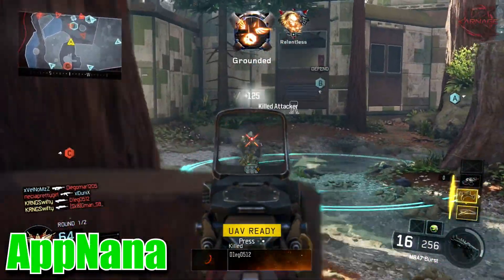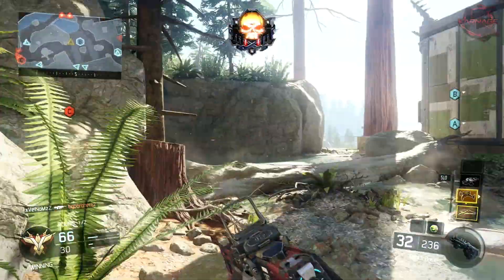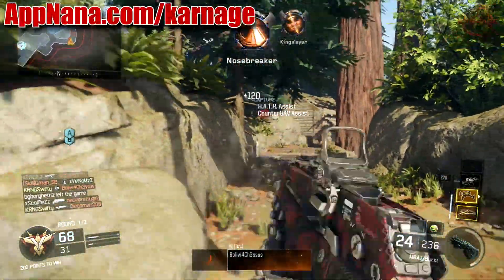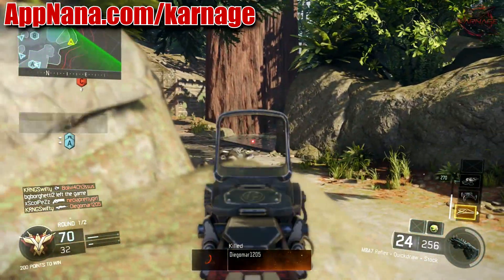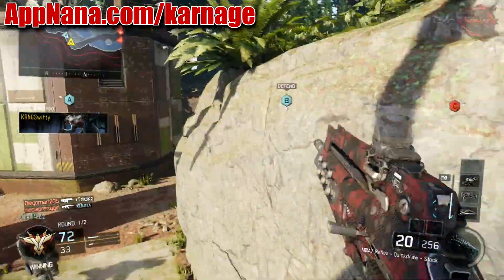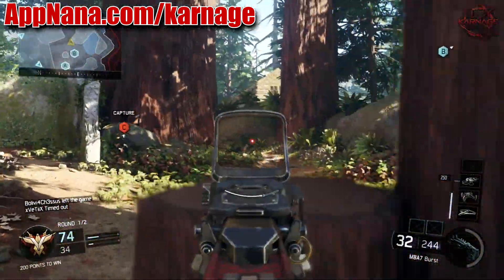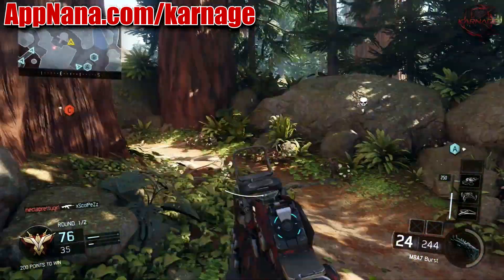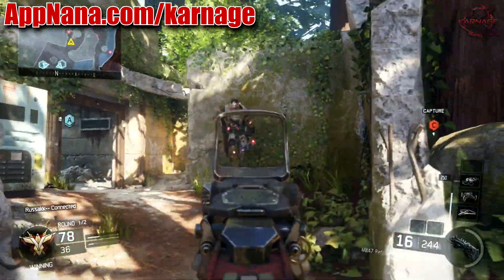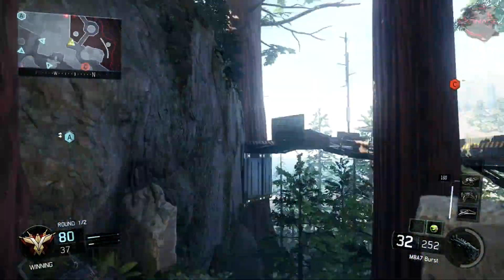AppNana is basically something where you go on, get points by different means, do different things to earn them, and once you have those points you can buy things. If you want to do this, on iOS devices you can visit appnana.com/carnage and download the app. If you're on Android, just go to the Google Play Store and type in AppNana. You download the app, register, and then you can begin to earn points. I'll have a video shortly to show you what the app looks like and how you can start earning.